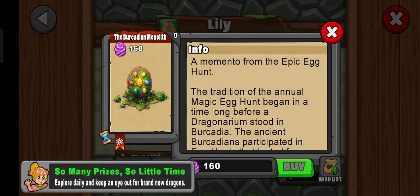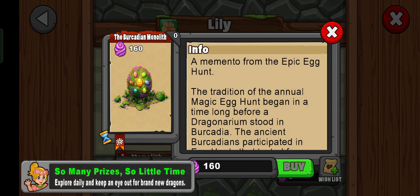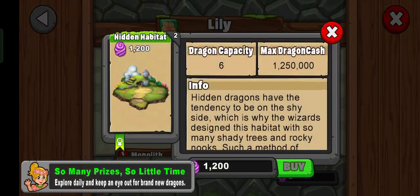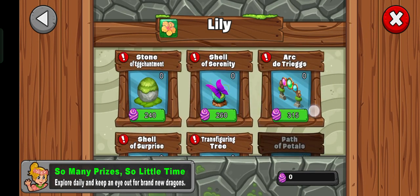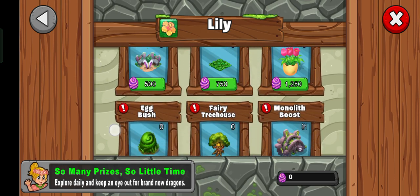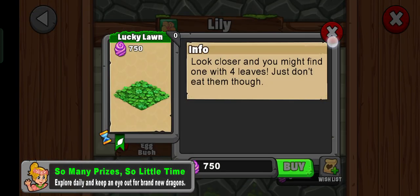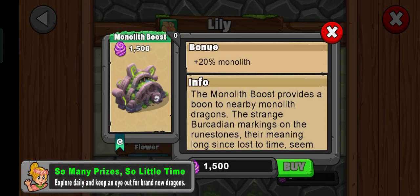Cherry Petals cost 2,000 — that's a lot. And we got a decoration that, like, it's just an egg, maybe it rotates. And we got a hidden habitat which I think I have to buy. These decorations are new. There's also a Monolith Boost, if you want to buy it — it's 1,500.